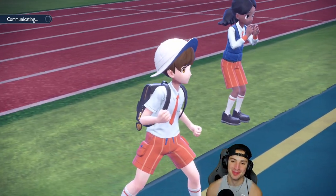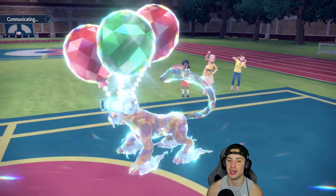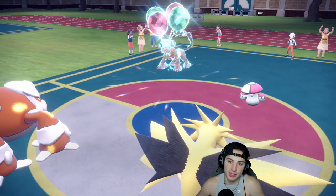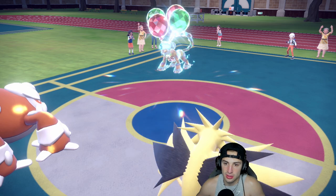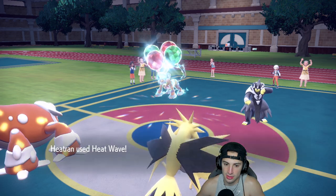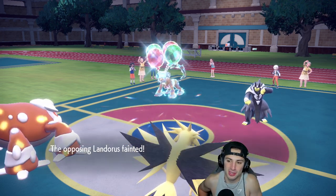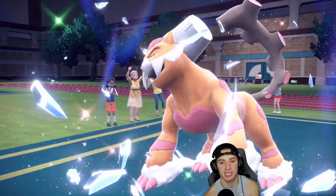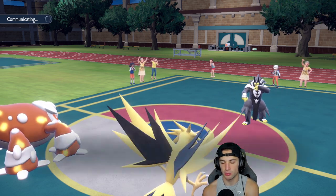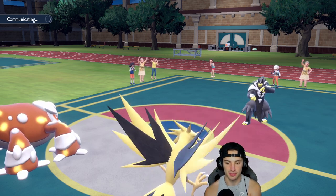We're getting ripped — I definitely should have Terastallized Urshifu earlier. I could have sworn they would swap Landorus instead of Fluttermane, but sometimes it's like that. They still have Fluttermane — I think it's Choice Specs, which is why they swapped it. They swap in Amoonguss. I go for a burn on Urshifu and Hurricane misses. Could have been huge. But Heatran does KO — and we get the burn. We're right back in this!